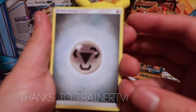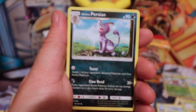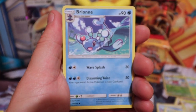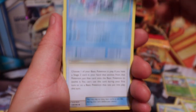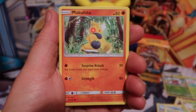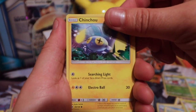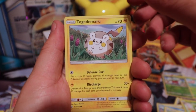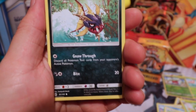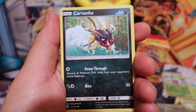Big shout out to Trainer TV for giving me the inspiration to go out and play Pokémon TCG with some people and get some cards — well, not free, you gotta pay for them, but it's a heck of a deal. Some Rare Candy — awesome card — Makuhita, Clefairy, Togedemaru, Carvanha — wow, that looks awesome, look at that Pokémon right there, that is sick.